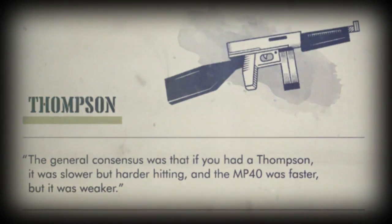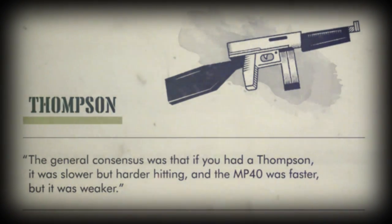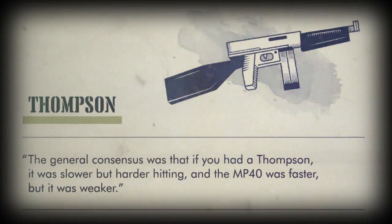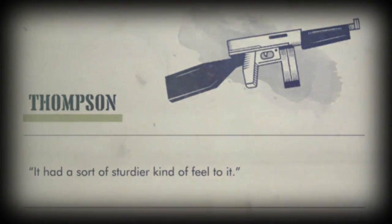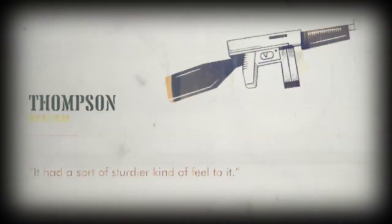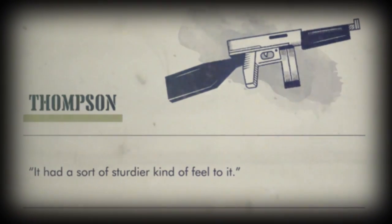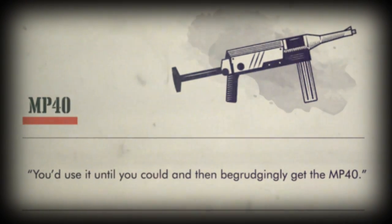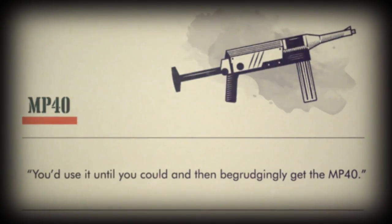The general consensus was that if you had a Thompson, it was slower but harder hitting, and if you had the MP40, it was faster but weaker. The Thompson had a more boxy, sturdier kind of feel to it. You'd use it until you could, and then begrudgingly get the MP40 just because, at least in the single player games, there were more of them, and that got carried over a bit into the multiplayer games.